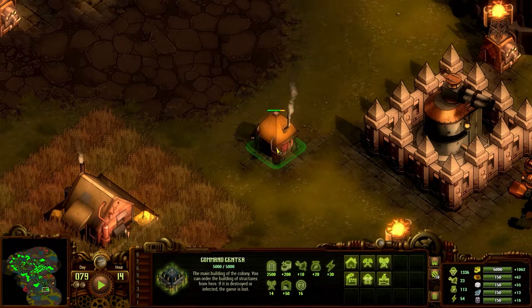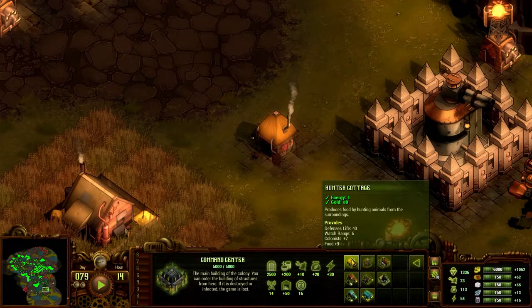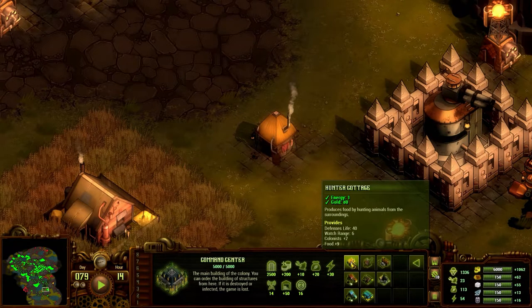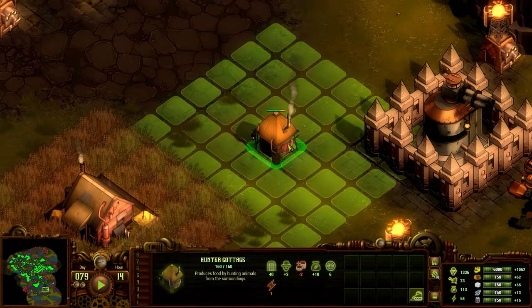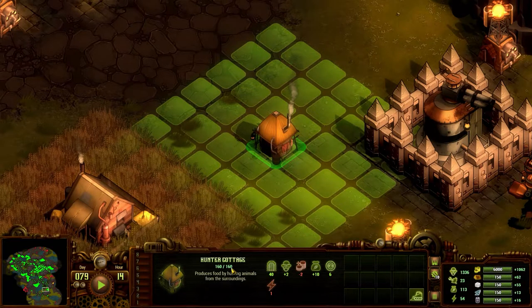This is the Hunter's Cottage. It is the first basic resource building that you can construct. It produces food by hunting surrounding animals. It costs 1 energy and 80 gold. It has a defence life of 40 and an overall health of 160.